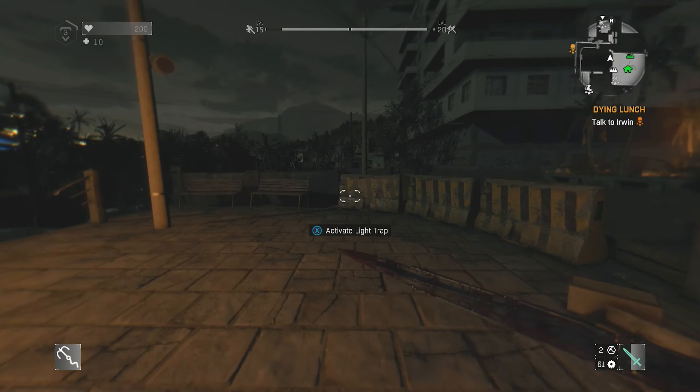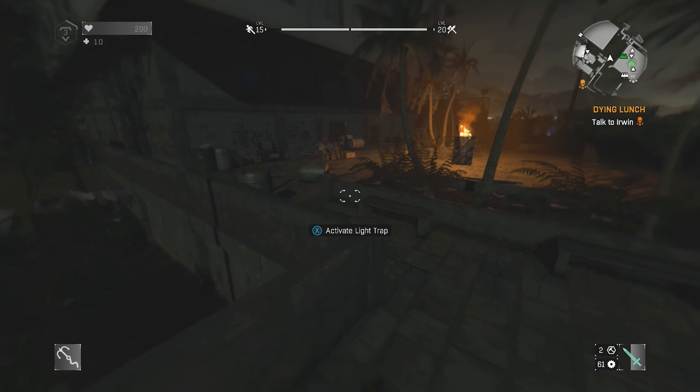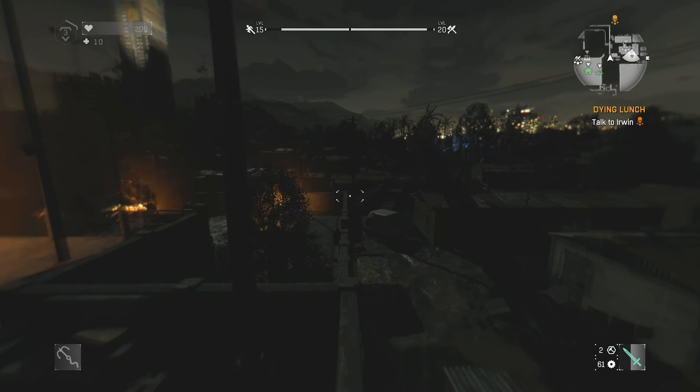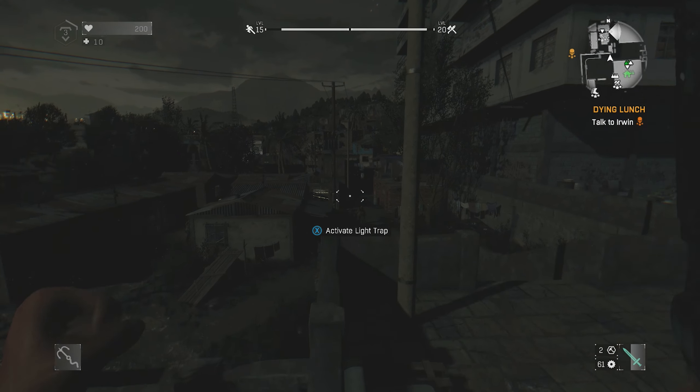All right, there you have it folks. That is the easiest way to get the grappling hook as a new player in Dying Light. Even if you're an older player and you haven't gotten it yet, make sure you do that Stuffed Turtle — it is the quickest way and it'll get you all the way to max survivor rank in under an hour.